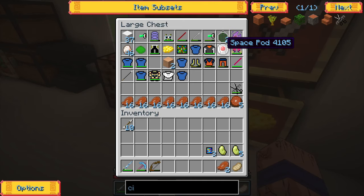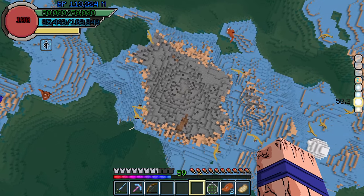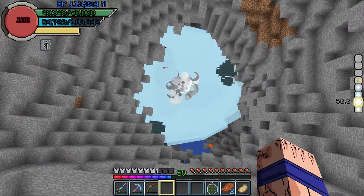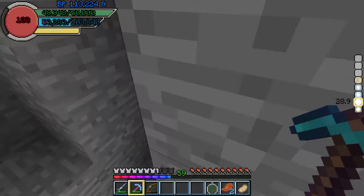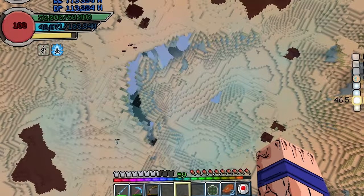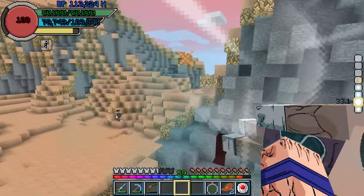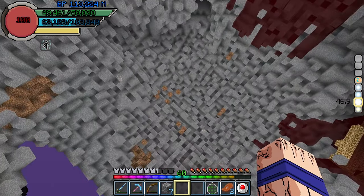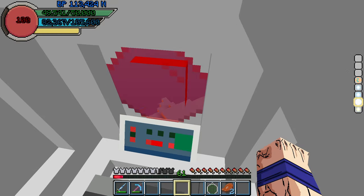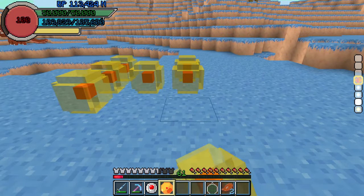Afterwards I grabbed my spaceport and travelled to Namek. There I blew up the ground with multiple spirit bombs to see if kachin shards are ores on other planets. I didn't find any on Namek, but I could still go to Planet Vegeta. There I proceeded with the same strategy, but had to deal with the locals every time I threw a spirit bomb. Unfortunately I had no luck there either, so I returned to Namek to collect the training balls again, wanting to be done in one go.